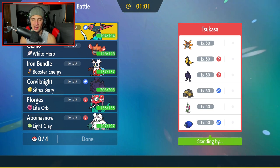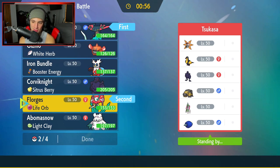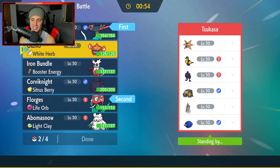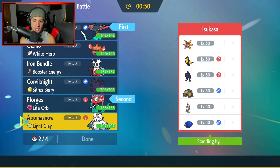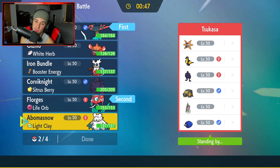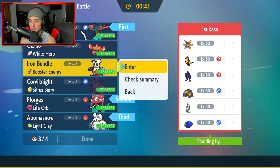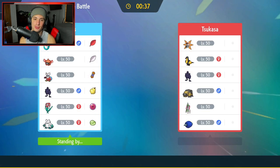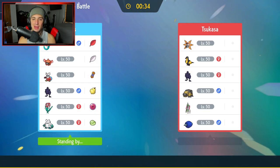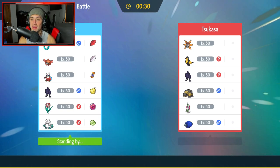How should I play this one? I kind of like the Pult combo — get the Phantom Force off turn one with Pult and Florges just to showcase it. I'm also going to bring Abomasnow because it rips up a few of these Pokemon and grants weather control if need be. And I've got to bring Iron Bundle with it. So we'll do the Pult combo right off the rip and have the Snow combo in the back end.